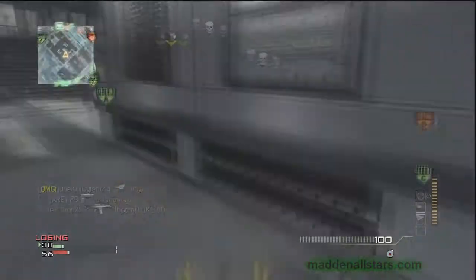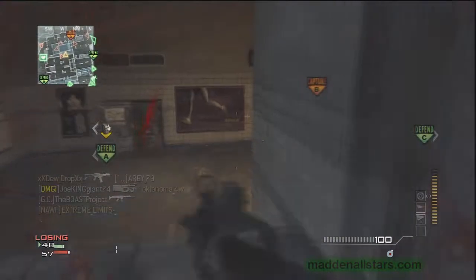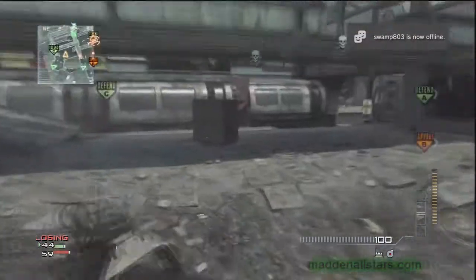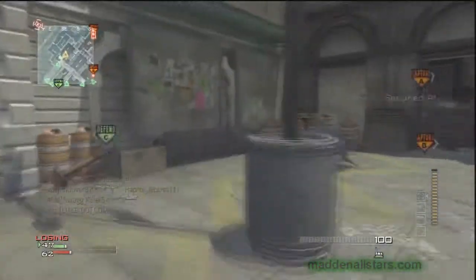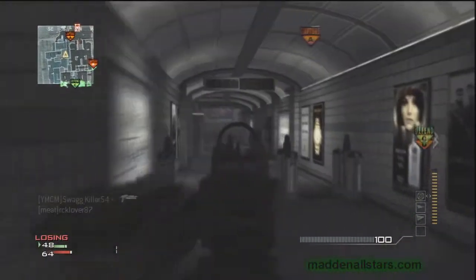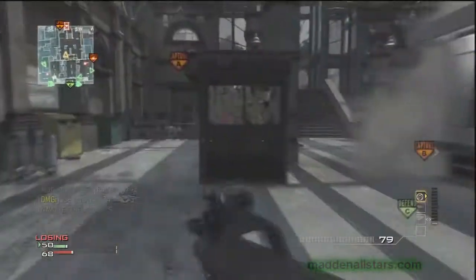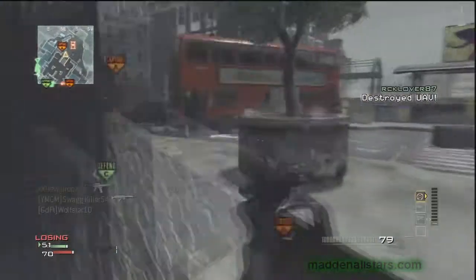Don't try to carry two sniper rifles at the same time — it'll slow you down. And never pick up a light machine gun in the battlefield. All the other guns in the game are better than LMGs, and they'll slow you down. LMGs have terrible aiming and shake too much. Snipers are situational — maybe if you're playing on a long-range map and need one, but otherwise it's either an assault rifle or a submachine gun.